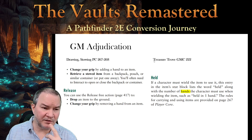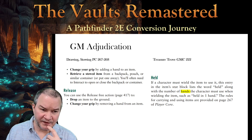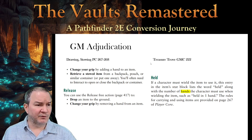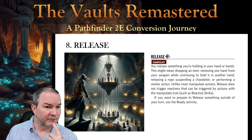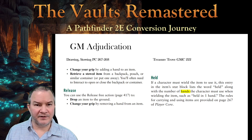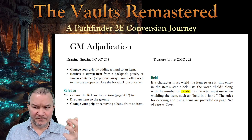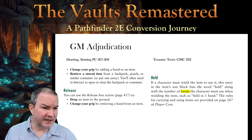I also saw in the GM Core, in the Treasure Trove section on page 222, in the magic items section, there's a section about held items: if a character must wield the item to use it, the item stat block lists the word 'held' along with the number of hands required — such as 'held in one hand.' The rules referenced are on Player Core page 267. So there are a lot of scenarios where releasing for free becomes important because the number of hands on an item and changing your grip is a big deal. You'll have magic items and weapons requiring two hands or one hand.